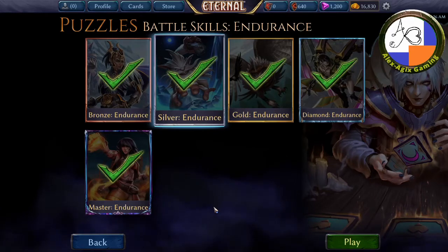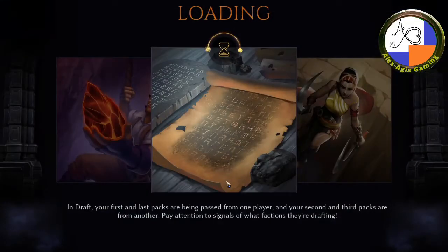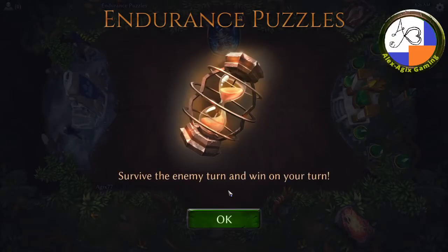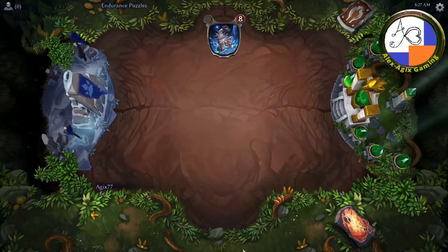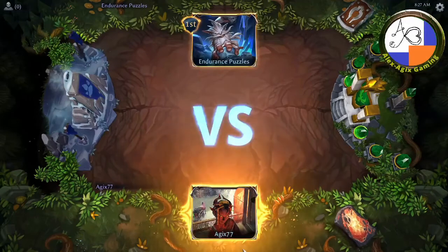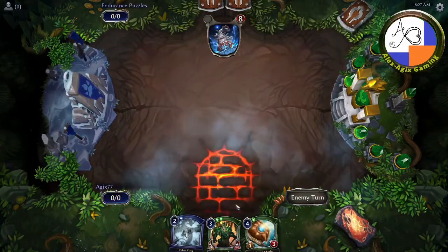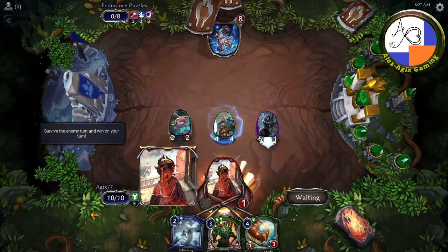Alright, now on to Silver Endurance. Here we have the Yeti that kills stunned units, so let's give that a shot. The objective is to survive the enemy turn and win on your turn. So that means I will most likely be under attack and I have to find a way to defend against them, but also be planning and thinking about the next turn as well.